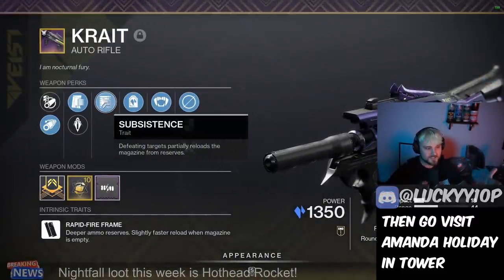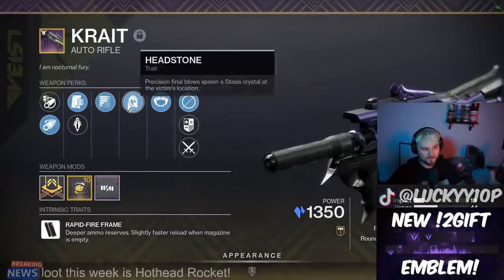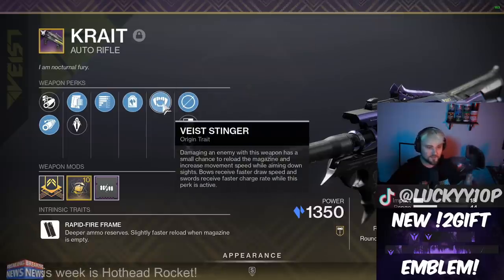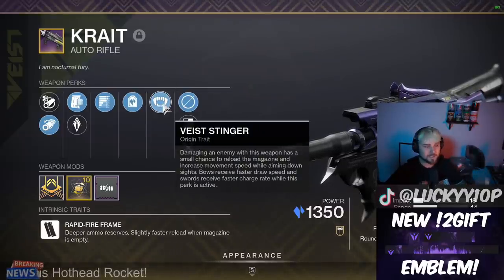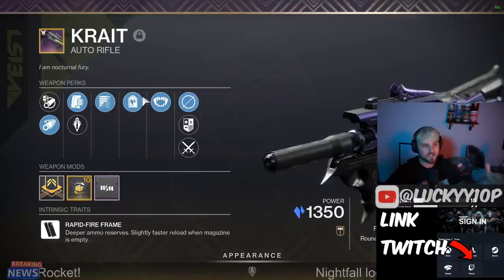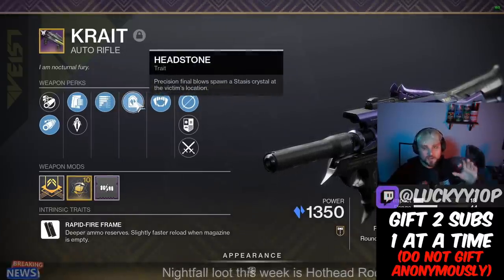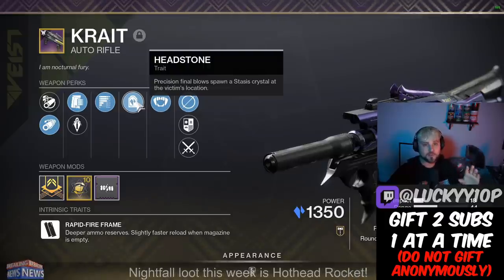If you're using this weapon, you'll not only get Subsistence feeding from the Headstone crystals blowing up — giving you tons of ammo back and refilling the magazine — but you'll also randomly get Vice Stinger to refill your magazine, which is especially awesome. Basically, when you're using this weapon you're just going to be firing bullets endlessly and almost never need to reload, which is really cool and why this Crate is definitely worth grabbing from Banshee.